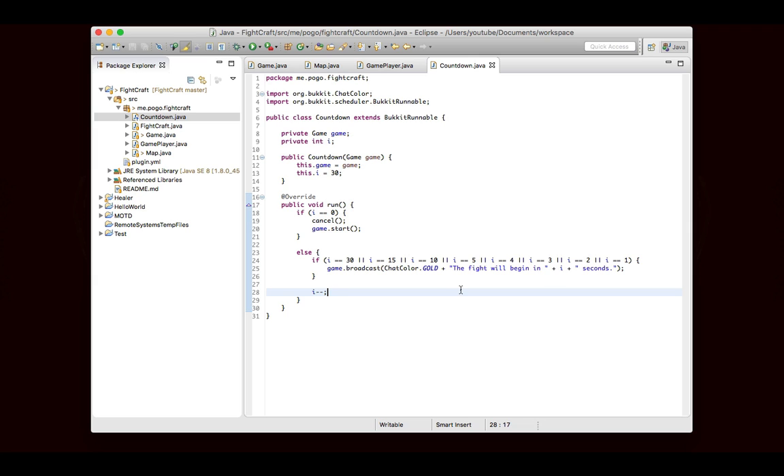So it'll broadcast "The fight will begin in 30 seconds", then 29, and eventually it'll be 1, broadcast 1 second, decrement to 0, and then once it gets to 0, it's going to cancel the countdown so it won't run anymore, and then it's going to start the game.